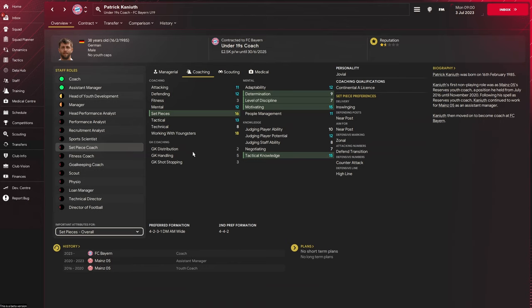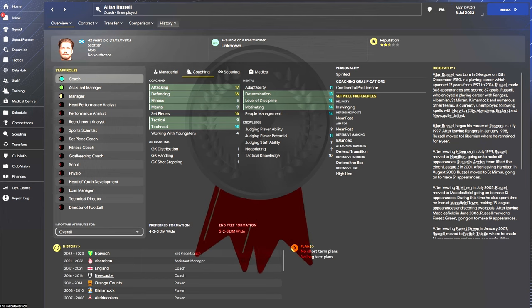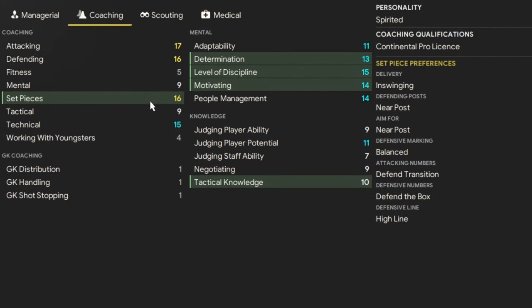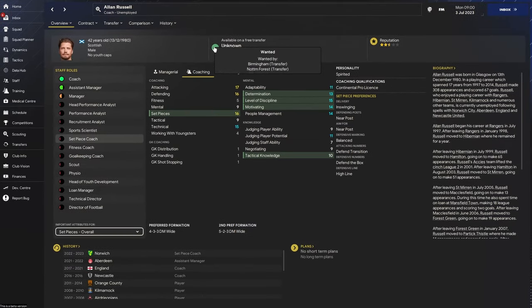Don't forget these attributes are going to go up, and Patrick, FYI, has got incredible potential ability. The silver medal is going to a Scotsman — Alan Russell — who's just come off a lovely little job at Norwich as a set piece coach. Prior to that, an assistant manager at Aberdeen and a coach for England for four years. He has done very well across the board. When you look at his stats: set pieces 16, 13, 15, 14, 10 — brilliant. The beauty of Alan is he is free from the start, he starts unemployed. He's wanted by some Championship level teams, probably as a coach or assistant manager, because his coaching stats are very good. To bring in as a set piece coach, he is Premier League ready as of now. 42 — he's young. Potential ability on this guy is also very nice indeed. Go and snap up Alan Russell.